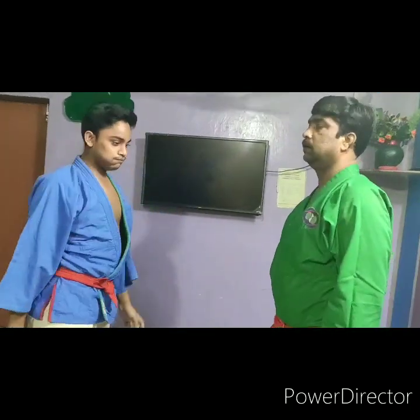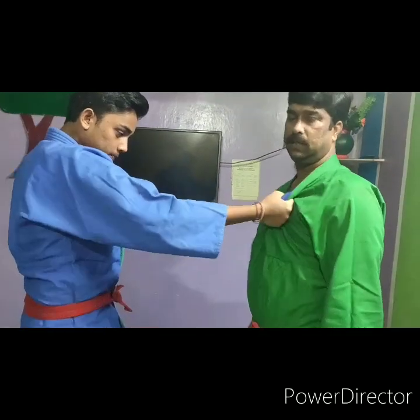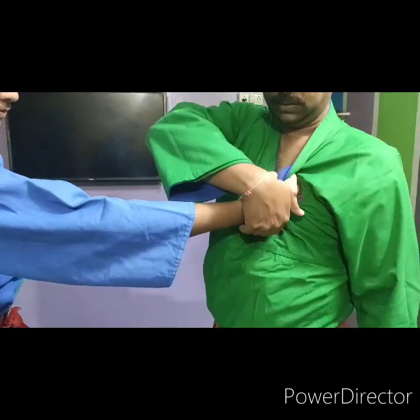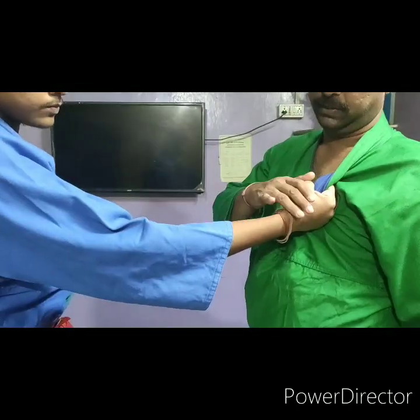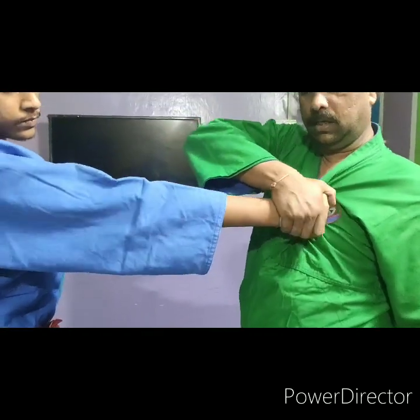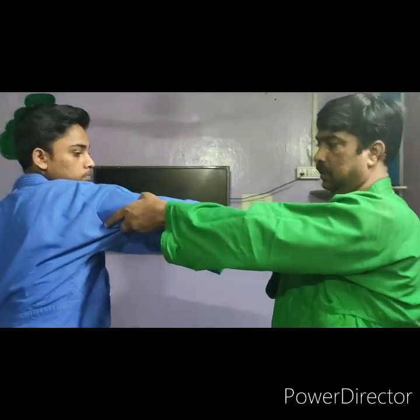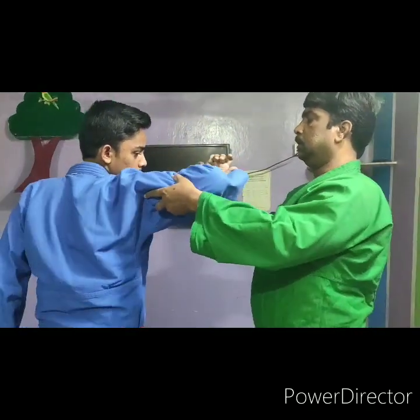Now this is the second hand technique. One more time — you can put your opponent's head down. You can move it. You can push the wrist and apply the wrist lock.